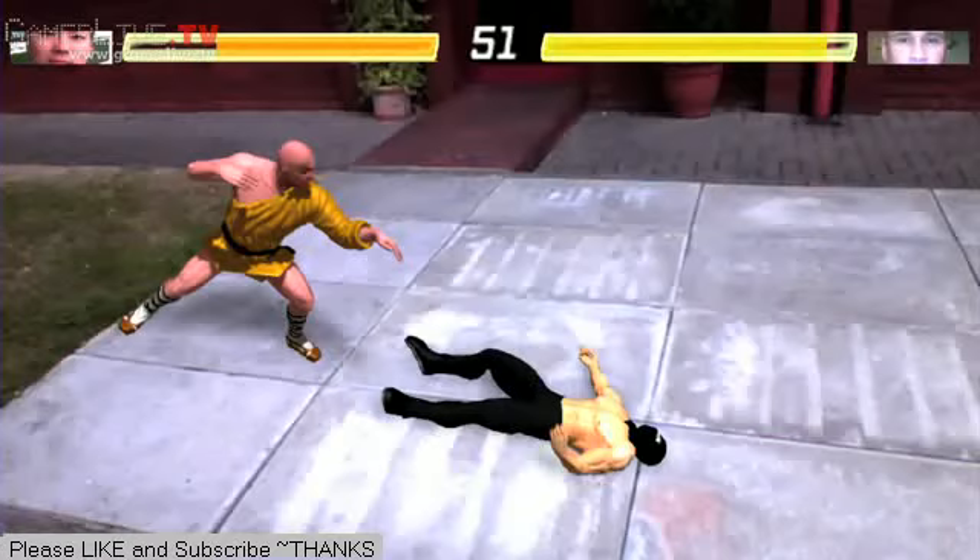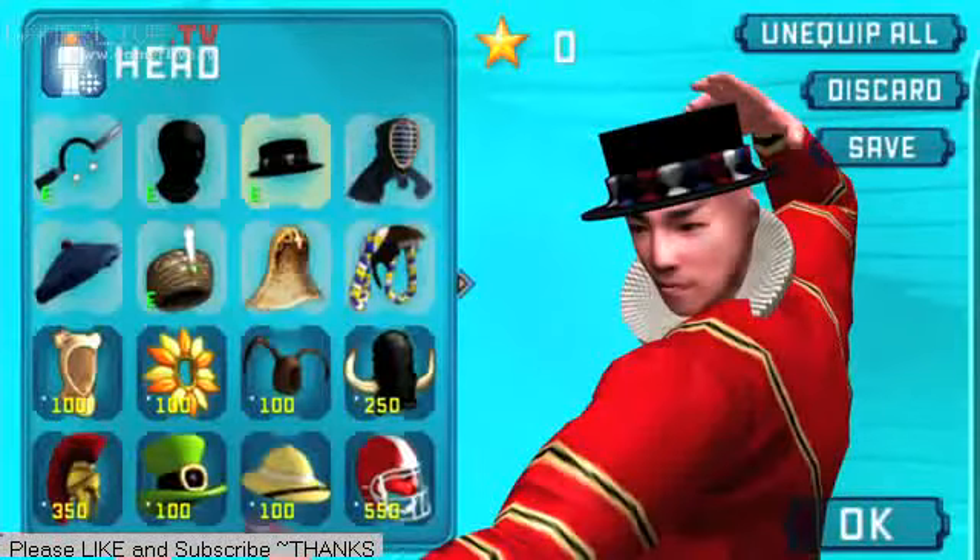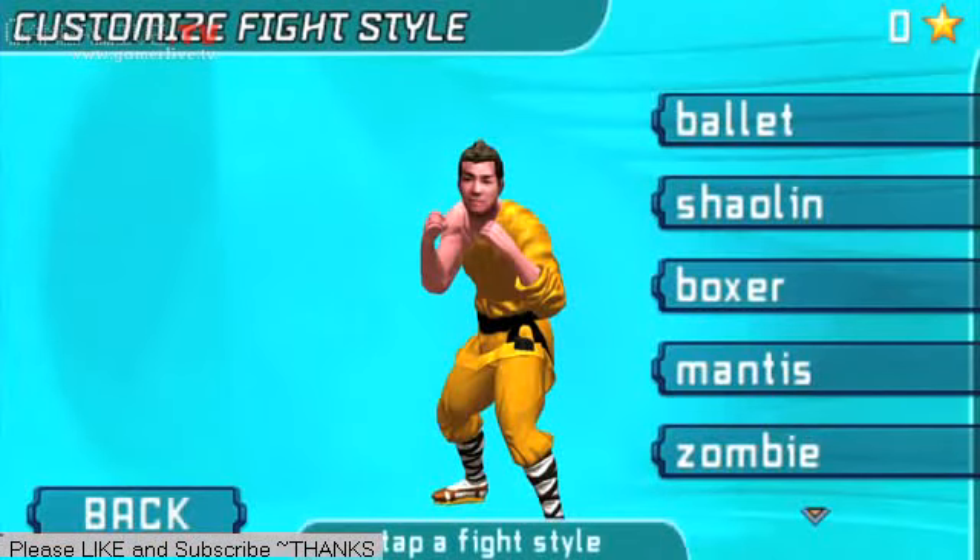The first thing that we are taking advantage of on the NGP is the cameras. It comes with two cameras, so you're able to not only scan your face, but you're able to actually switch the cameras to either front or back so you can take a picture of your friend's face as well. Then it uses the back camera to film your real world environment — that's where the battles actually happen. Essentially, it turns the real world into the battlefield.